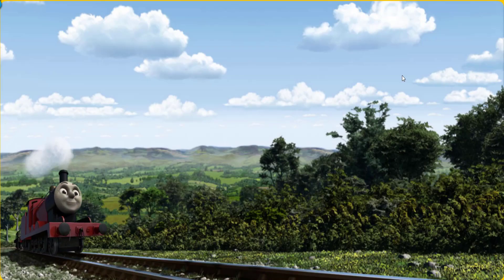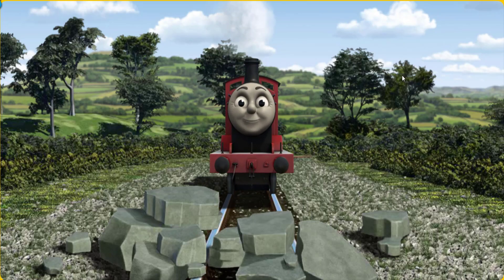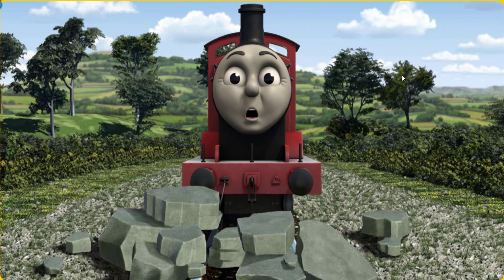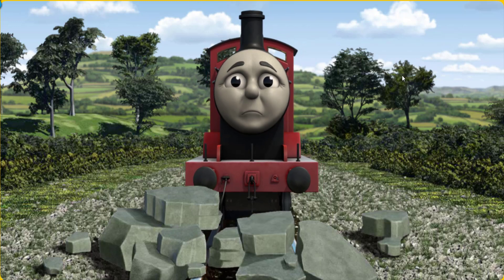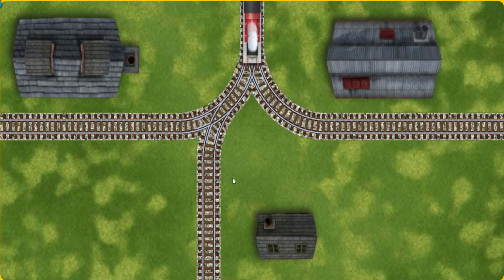James pumped his pistons and puffed out of the docks. Suddenly James had to stop. He would have to go another way. Find the track that goes nearest to the smallest building.